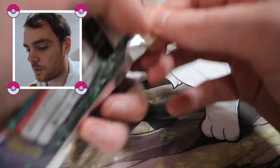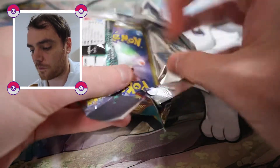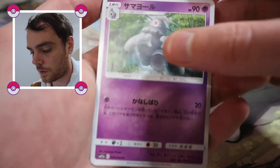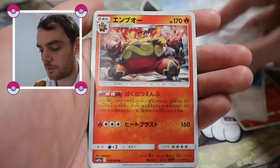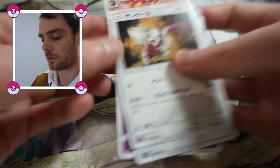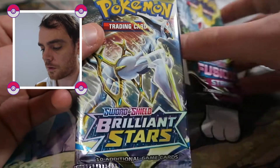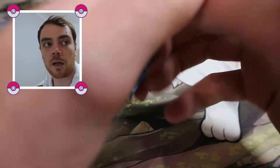Right, the next one. I don't know all the names of these ones, so I'm just going to fire through. Oh, another one — double. Okay, so we're into Brilliant Stars. Yeah, we'll do Brilliant Stars first. We've got another little Brilliant Stars pack here.